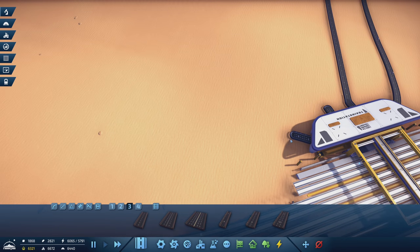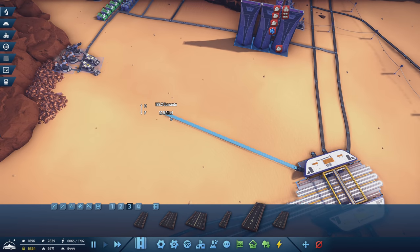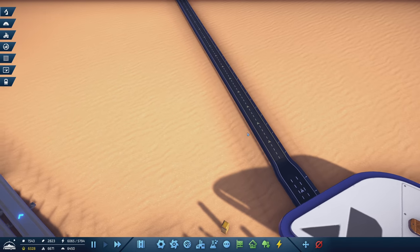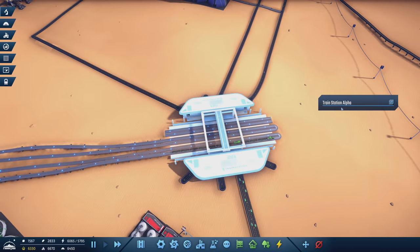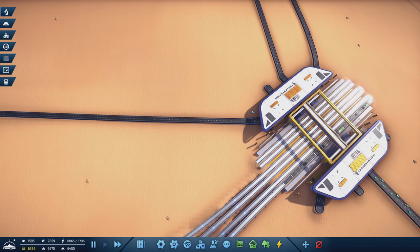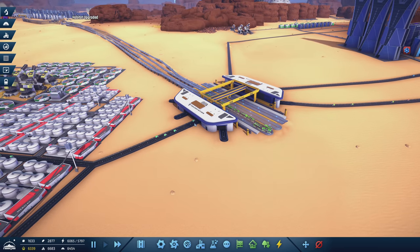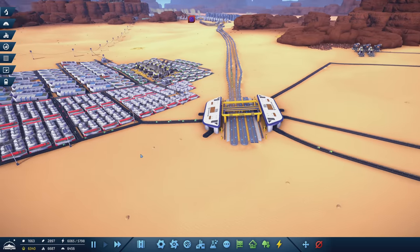We might be able to fix that even further by getting them on the correct side of the road. We can change this to come straight out this way and then over — that gives them the ability to come out here instead. We've got another train heading in — can't see what's on it but we'll see when they come off. All the meals are loaded up — beautiful. This nice constant flow of food coming in is really nice, that looks awesome.